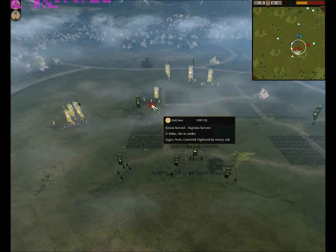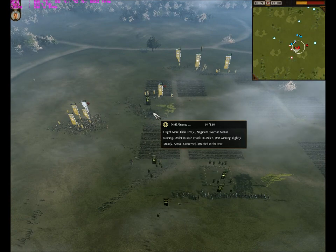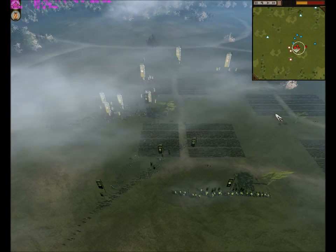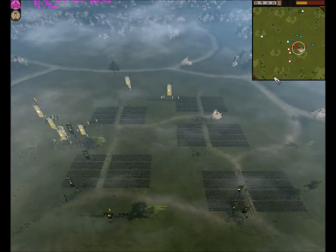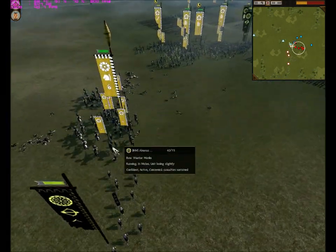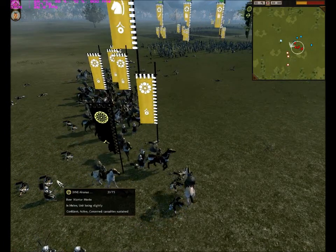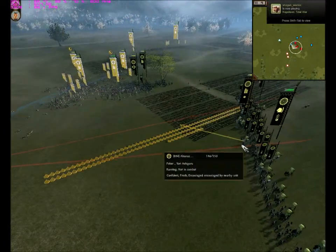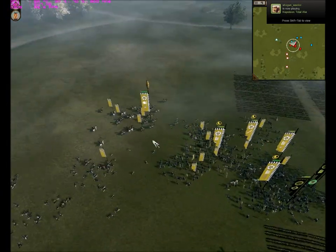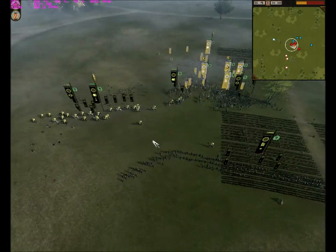He still has some Bow Ashigaru shooting my Warrior Monks, which are very vulnerable to missiles because they have very little armor. He now has the upper hand — he charged his general into my Bow Warrior Monks, and I try to charge his general but he sees it and pulls away. Ares is a really good player — I am 9 star and he is 7 star, and he beat me.